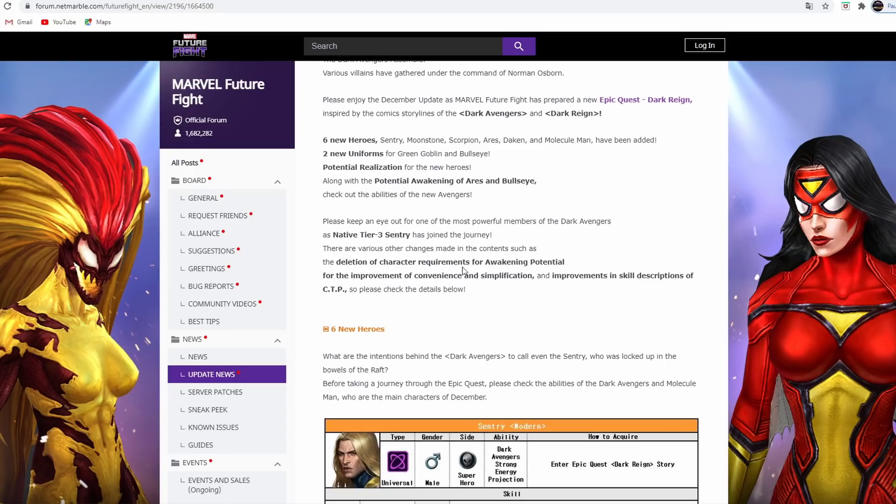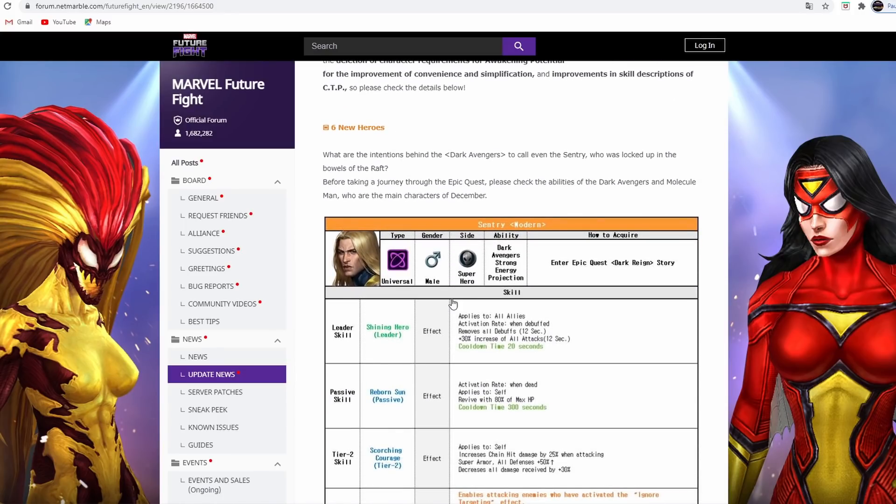There are various other changes made in the contest, such as deletion of character requirements for awakening potential - that sounds quality. There are also improvements in skill descriptions of CTP, so please check out the details. I never had the APK so I didn't really know what these guys' effects were.